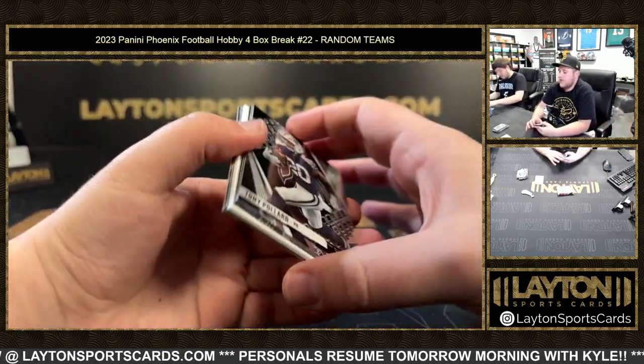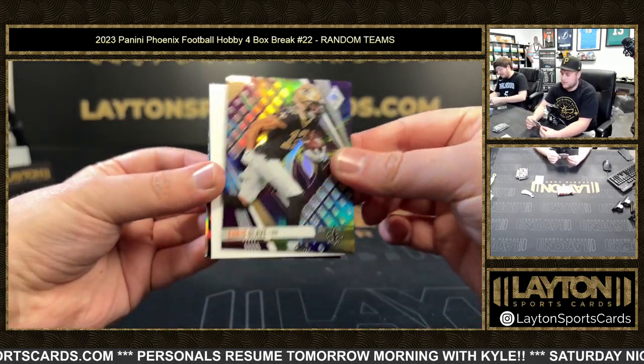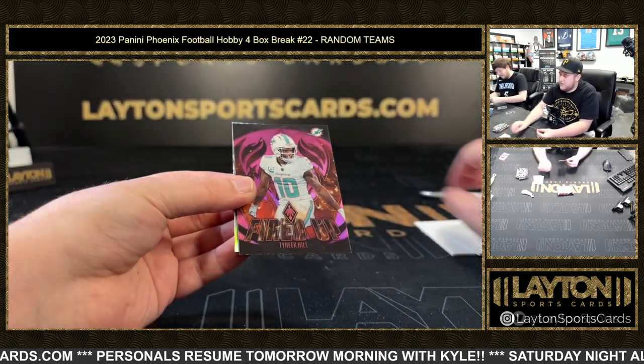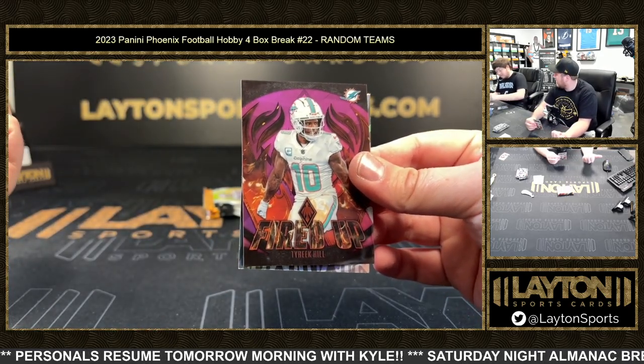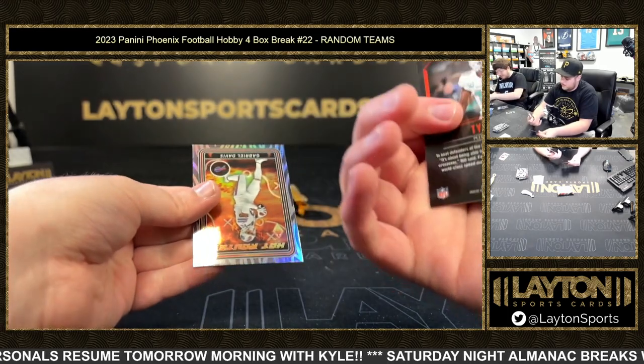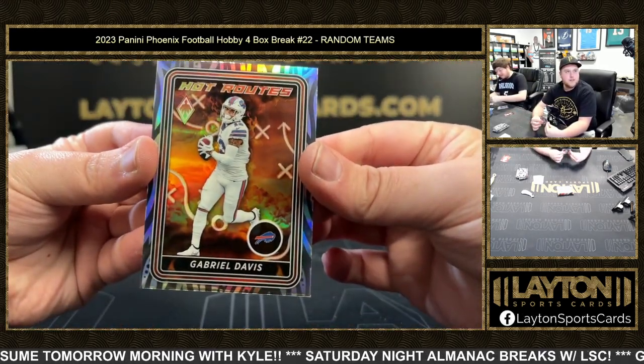CJ Stroud fired up yellow, Aaron Jones to 75, and Tyreek Hill. What foods do you not like? Hendon Hooker, Chris Olave color burst. I don't like mayonnaise. Are you one of those weirdos who doesn't like any condiments, or do you like condiments? Tyreek Hill to 175. It just depends on the food — Gabe Davis.